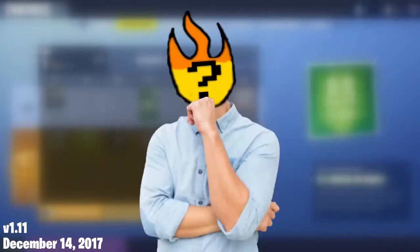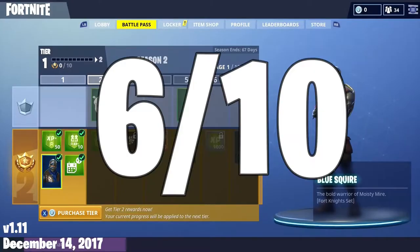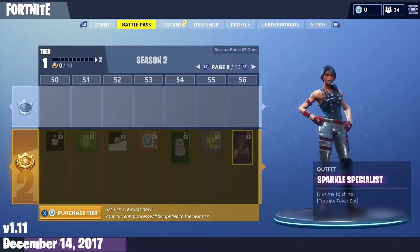But were the skins cool? The first skin in the battle pass was Blue Squire — just a basic knight, but still a pretty cool skin. 6 out of 10. Next was Royale Knight, just a reskin of Blue Squire. 6 out of 10. Sparkle Specialist is kind of just a shiny default skin, but also feels really out of place since the whole battle pass is just medieval themed. 4 out of 10.